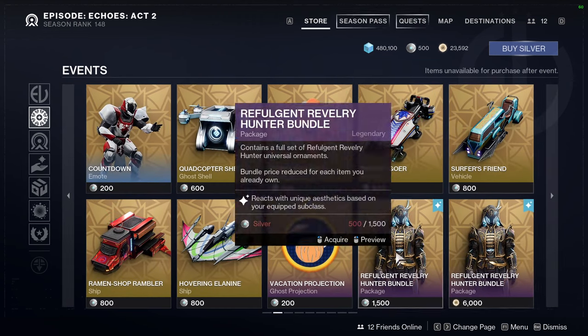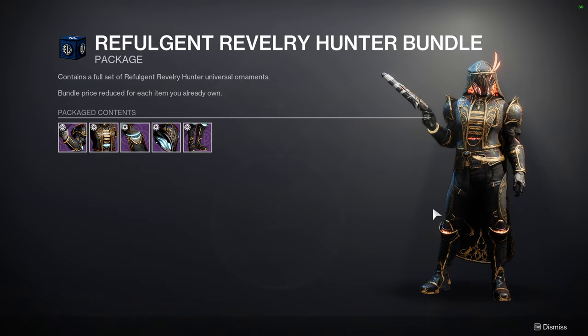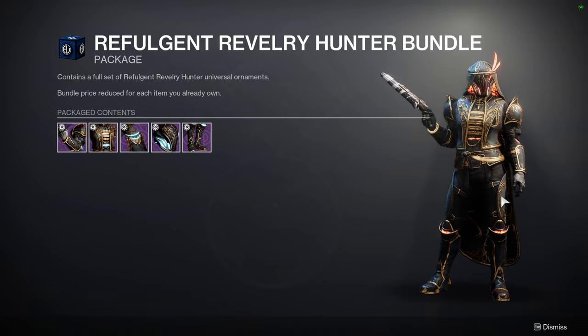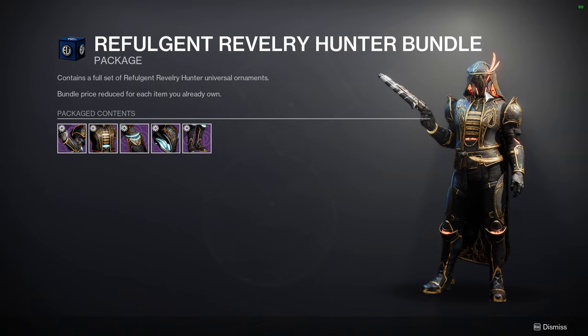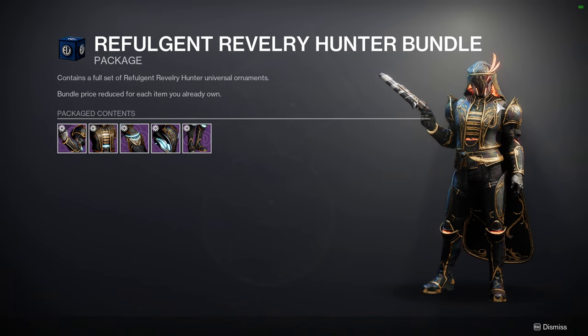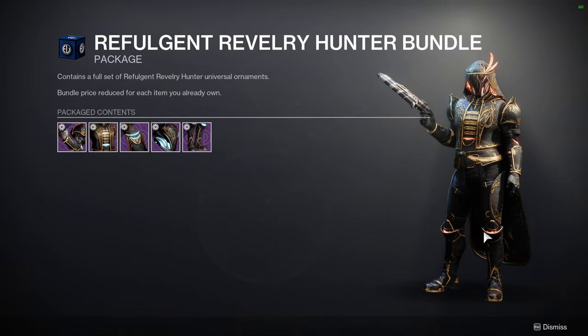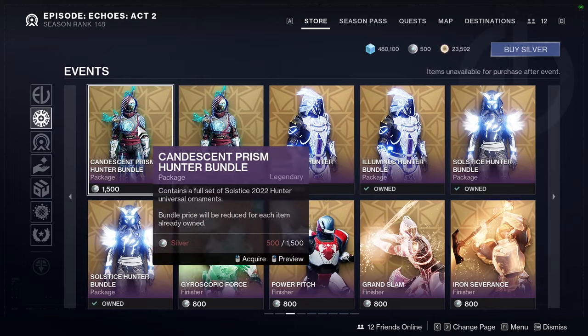For the other armor sets, we have the Refulgent Revelry Hunter. It definitely looks better than the Titans' version, but not by much. The helmet does have some glow in the back which looks really cool, but the glow placement elsewhere is just terrible. Oh my god. Ew.